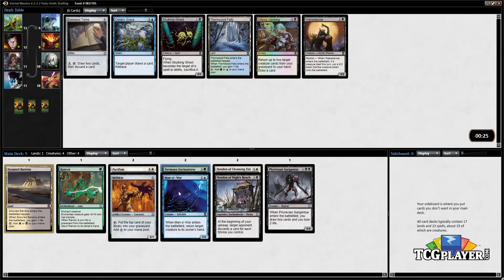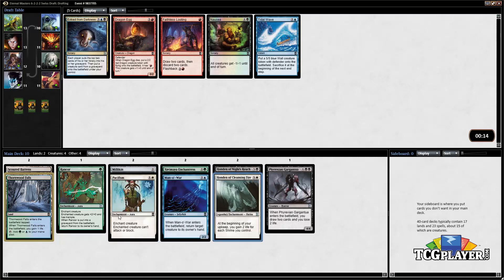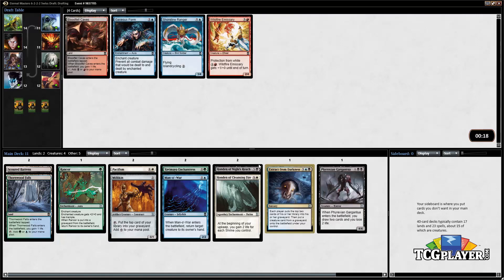Considering we're setting ourselves up to potentially go into an enchantment deck, we're just going to continue taking the lands — there's not really anything better for us in the pack. If the enchantment plan doesn't work out we can always audible to some sort of mediocre two-color or three-color good-stuff-ish deck. So take the Extract from Darkness here.